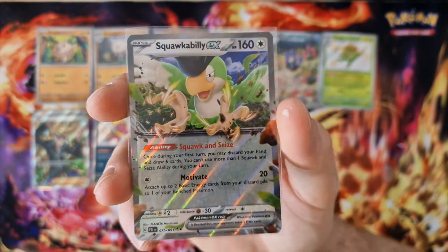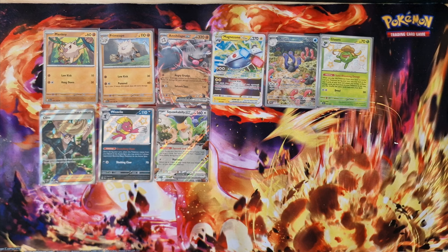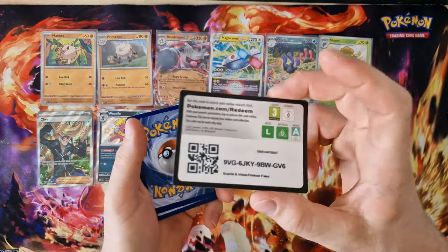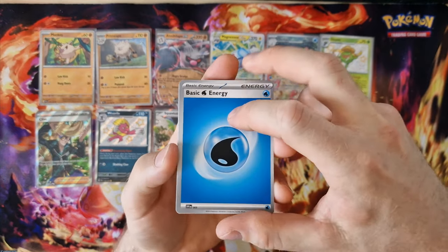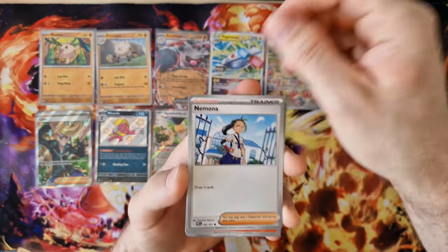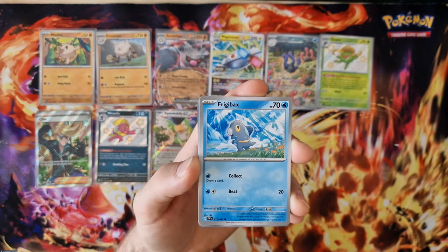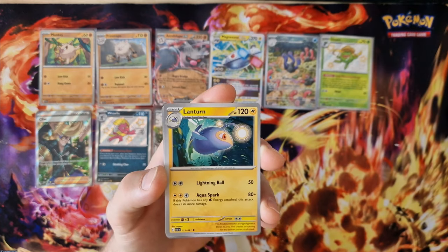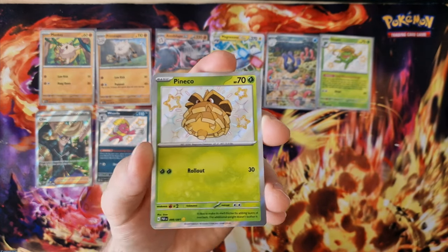I think this is the second one that I have — it's very nice. Energy, nice, I have a nice Charmander, okay, rare candy. From the last booster we will have the Charmander and Charmeleon. Last card was Charmeleon — oh nice, pinnacle shiny.